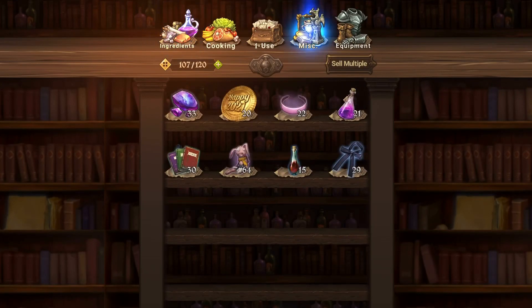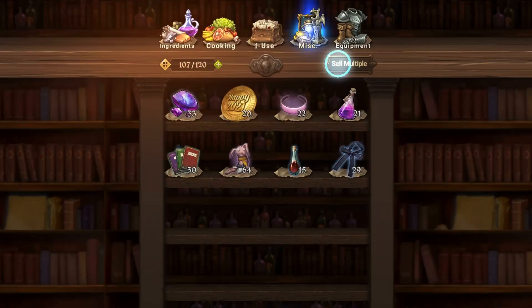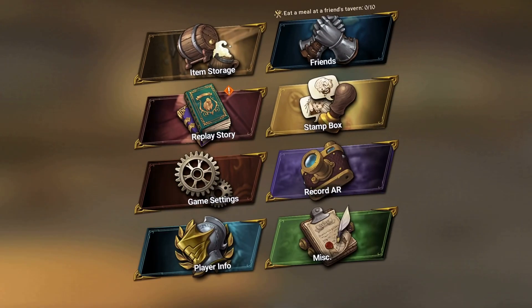What's up everybody, quick video today talking about these Happy 2021 coins. I saw a post on Reddit asking how you get them. It's super simple - if you go to Fort Solgris and complete any of the missions there.